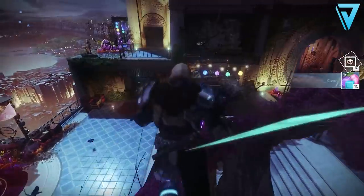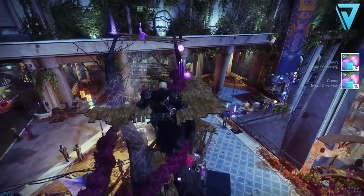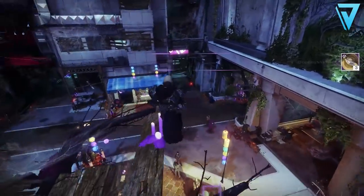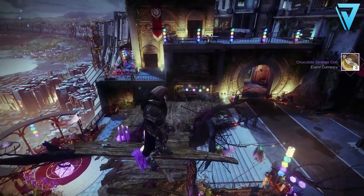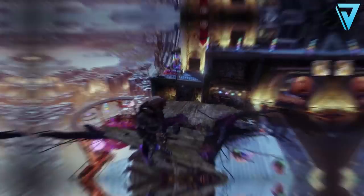One of the biggest changes with Festival of the Lost is the introduction of five additional chests which spawn upon completion of the Haunted Forest. As well as the two auto rifles, these chests will also contain legendary engrams with access to the world loot pool, alongside any of the Festival of the Lost armor from previous years if you missed out on those, as well as any of the Festival of the Lost shaders.